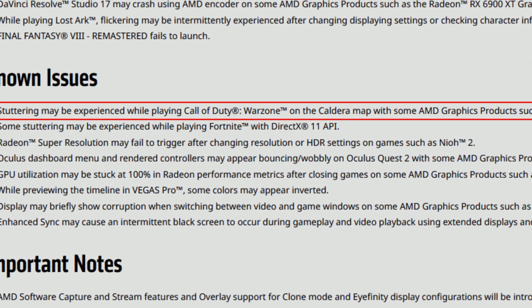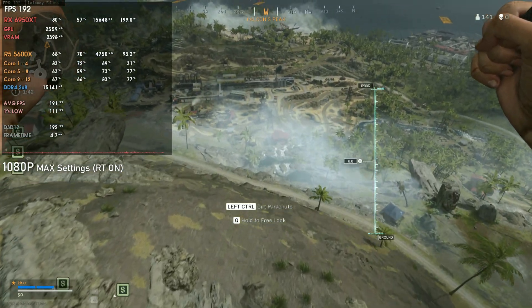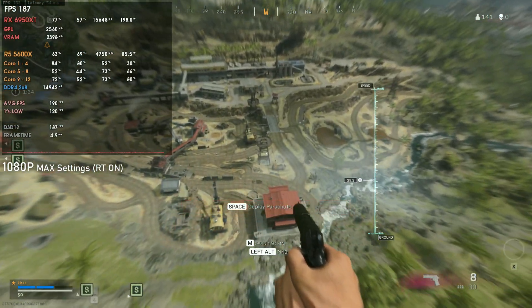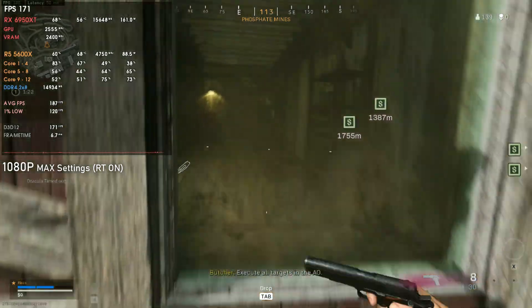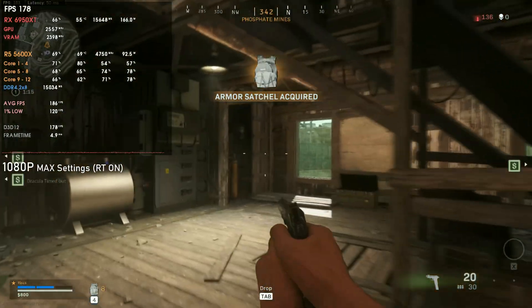Now for the known issues. The first is stuttering that may be experienced while playing Call of Duty Warzone on the Caldera map with products such as the Radeon RX 6900 XTX. It seems the RX 6900 XTX is plagued with lots of issues. I tested the 6950 XTX Red Devil for quite some time — 25 games plus more for GPU comparisons — and it was completely fine. I also tested Warzone with the 6950 XTX and it was perfectly smooth, as you can see in the current gameplay. So I don't understand why the 6900 XTX has these issues and why they still aren't fixed.